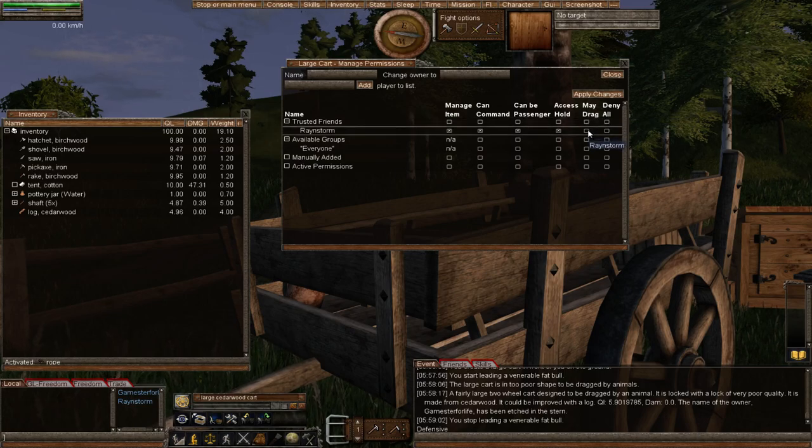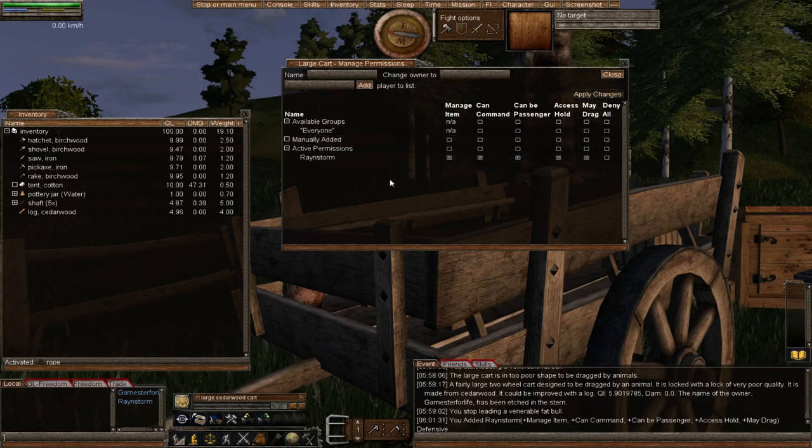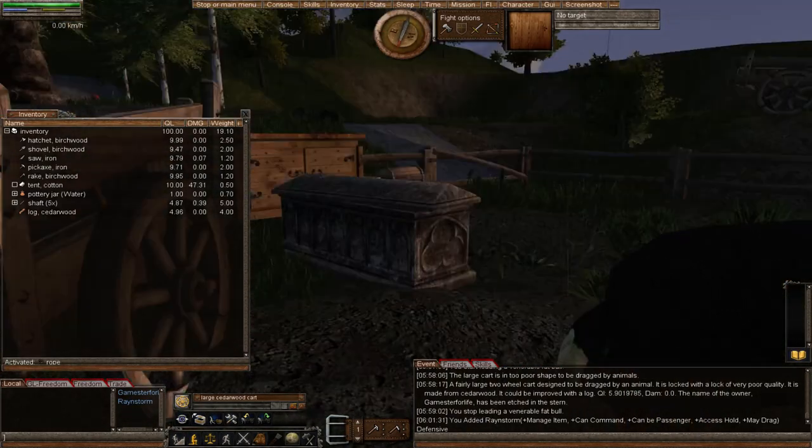I'll also allow Rainstorm to drag it. At the end here it says 'denial' which would stop someone from doing anything, but we want to give Rainstorm full access. So we apply the changes — Rainstorm can now do everything with my cart. You can add all your friends, anyone you like. If you're in Wurm Online be very careful here — someone will take it or destroy it.